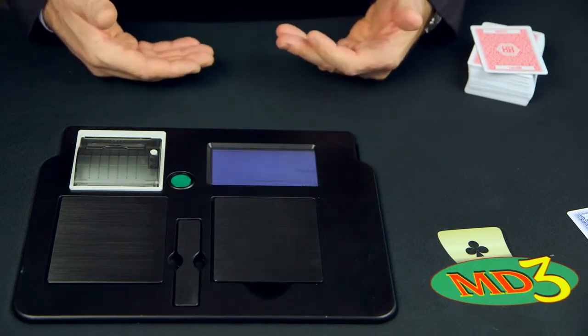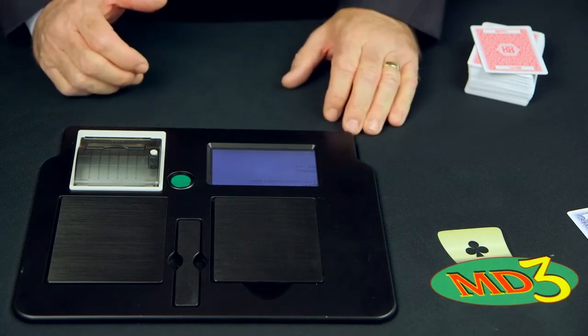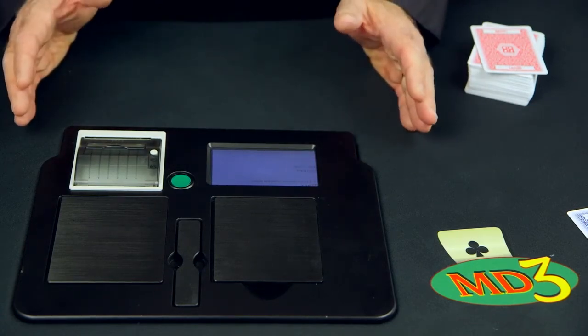The fast verification mode can verify eight decks in one minute and 45 seconds. In this mode, the cards are only verified and not shuffled.